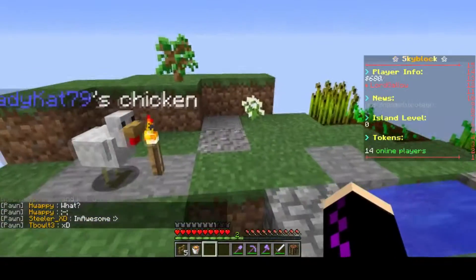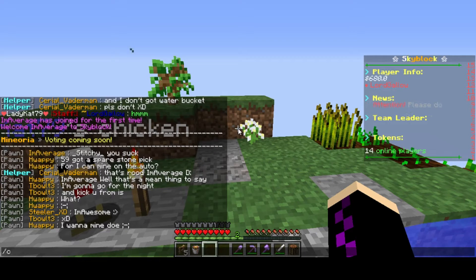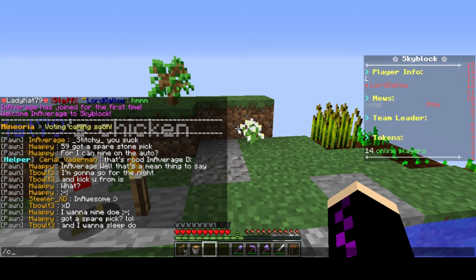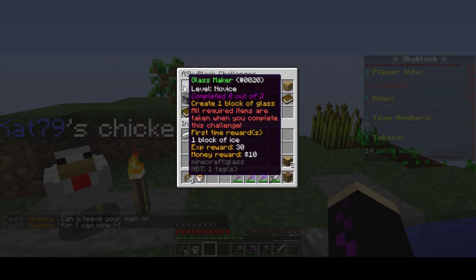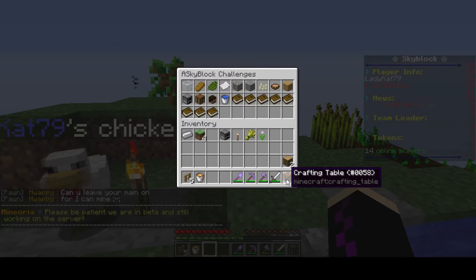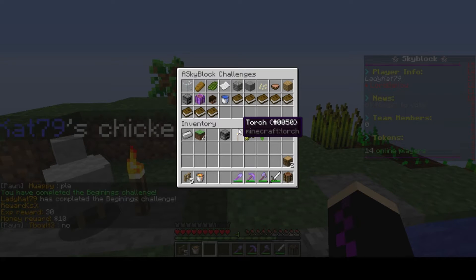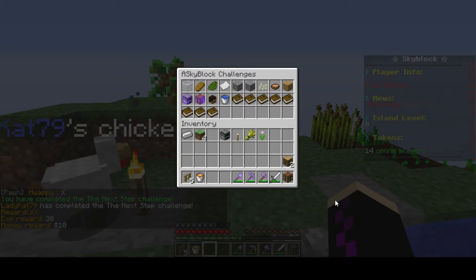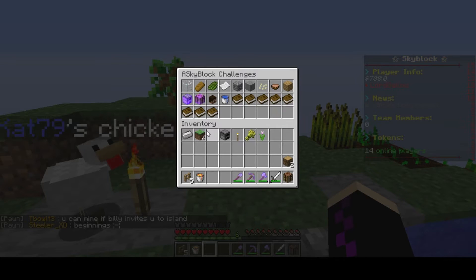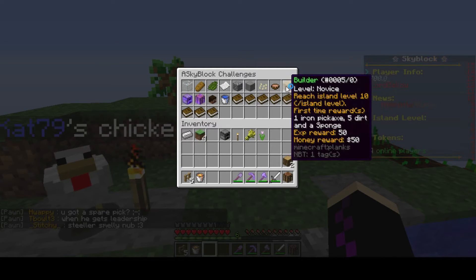We have custom challenges on the server. I have two ready to complete. To check your challenges you do /c and hit enter — it brings up the GUI and each icon is a different challenge. Hovering over them tells you what you need to do. The two I've got are crafting table and furnace. To complete it, you just click it. Some challenges take items from your inventory but these starter ones don't.